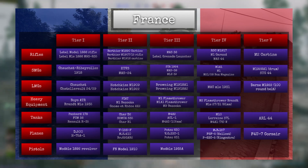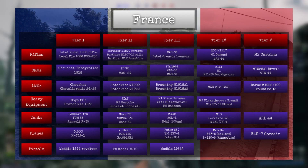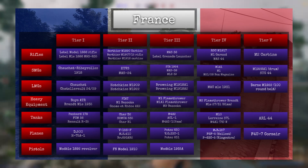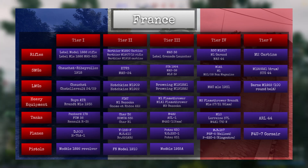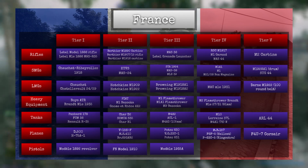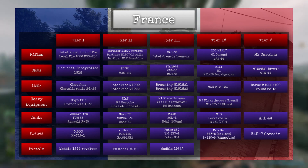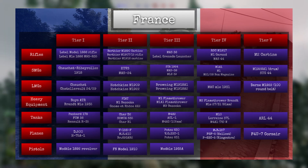In terms of SMGs, we have the Chauchat 1918 in tier 1, followed in tier 2 by the RTVS and the Mas 34, and in tier 3 the STA 1924, Mas 38, and Millie 39. All of these are essentially very similar to the German SMGs and will pretty much play out like them. In tier 4, we have the M1A1, the M1, and the M21 box magazine, which is essentially copy and paste from the Americans. Tier 5 features the STG44, because the Germans did give the French some STG44s, most primarily in the Axis divisions of the SS such as the Charlemagne.